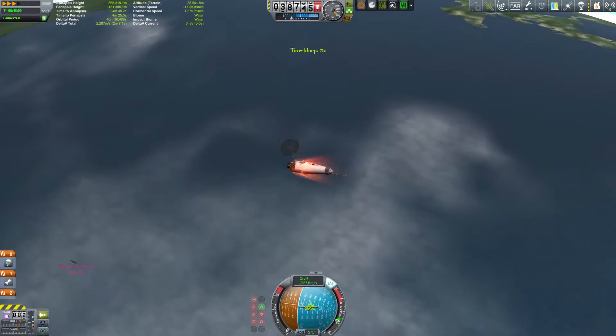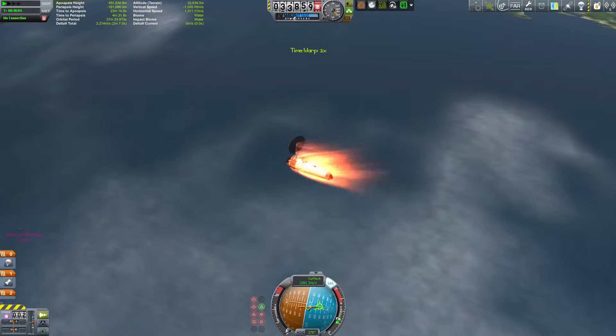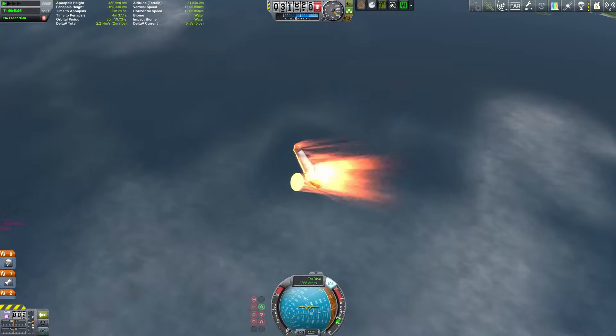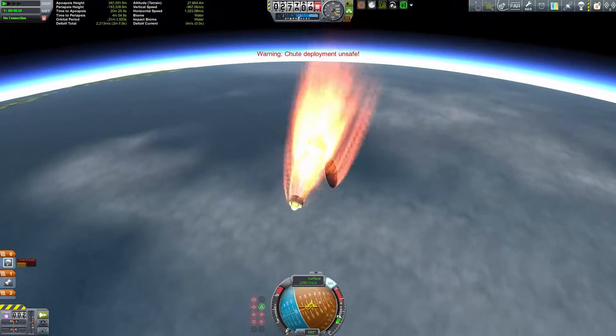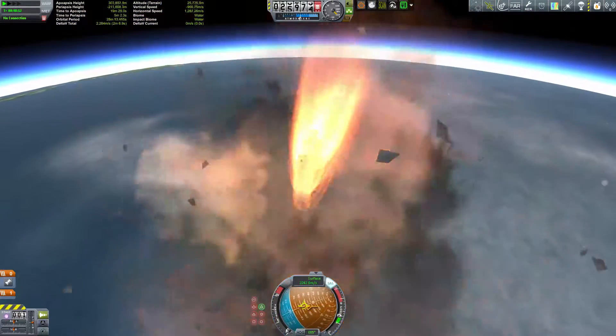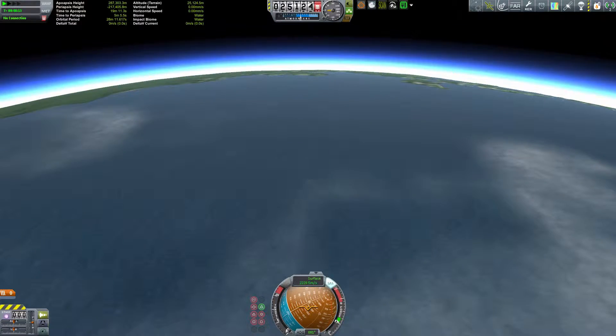We're just kind of jumping in right now, seeing this thing burn up. We have no heat shield whatsoever, so fully expected to burn up. You can see I'm also using FAR, and that extended solar panel is causing some interesting aerodynamics. It blows up — the whole thing blows up, just coming in too hot.